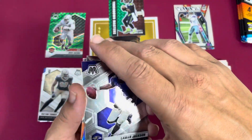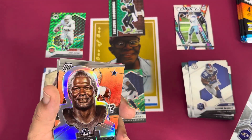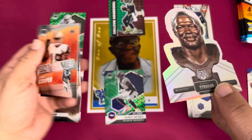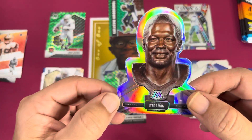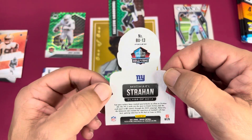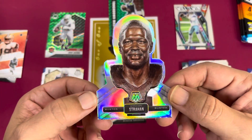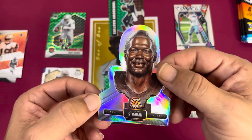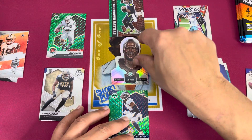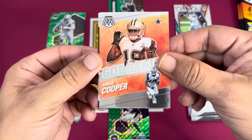Oh, we got a silver here — wait, what? Oh what, oh we got a die-cut! Oh wow, look at this guys — a bust of Michael Strahan! That is interesting. Of course centering is way off so I'm not even close to a PSA 10, but what a look, man. That is a cool card — I had no idea these existed. That is a beauty right there. Where are my sleeves? I need to sleeve that up. What a card, I like that. That's cool.